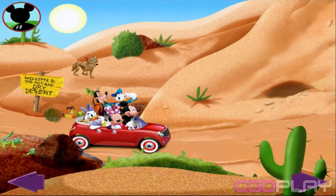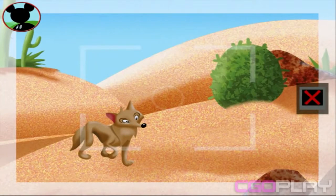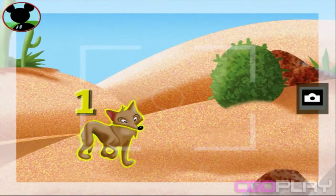First, I'll look for one desert animal. Can you find one animal? Touch the animal to get a closer look. That's a coyote. Is this one animal? Touch the animal to count it. One. Fantastic. Now, tap the camera to take a picture.